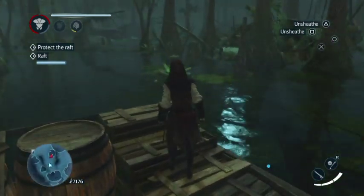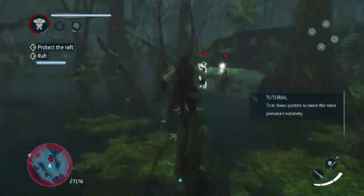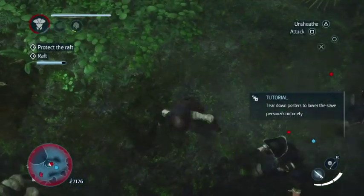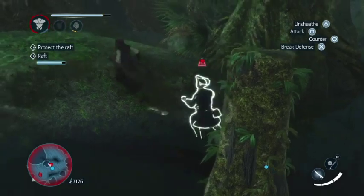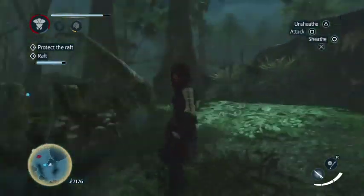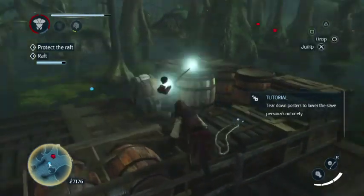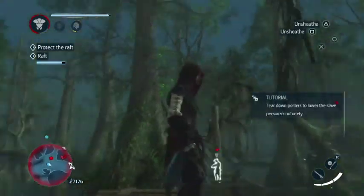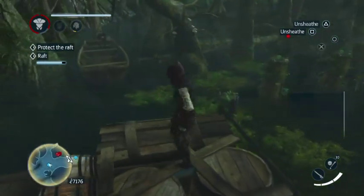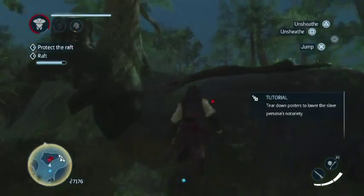You want to get over here to the right and take out these two guys right here. I like putting it at double speed so you guys don't have to wait. These guys — ignore them. The shooters on the boat can handle them, so don't bother going over there. There's gonna be like four or five guys up here.